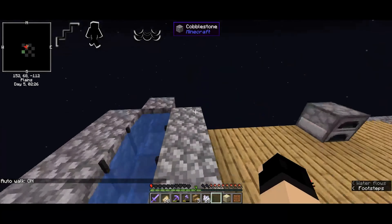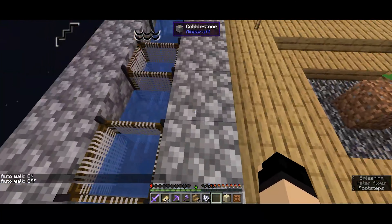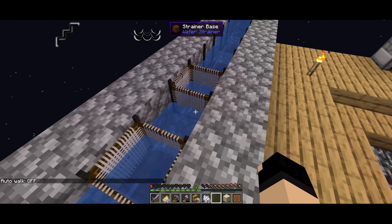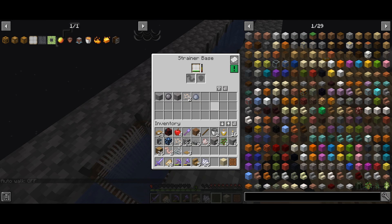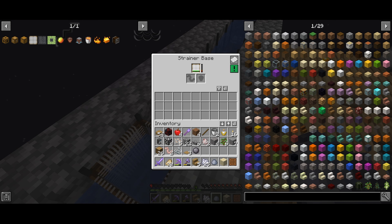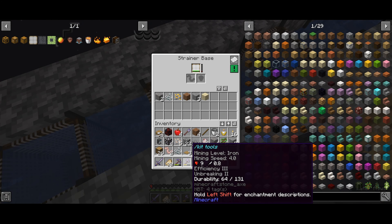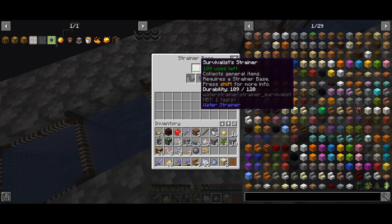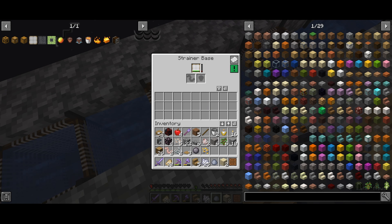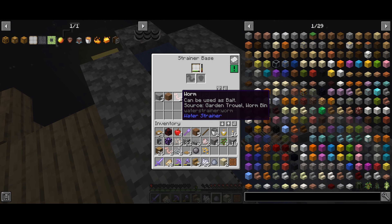So we gotta start here. Need more string to make a bed. How about this - once we make a bed, we'll end the video for today. More iron, which is nice. First technically a slime ball. And one more string, and the first gold. And the first dirt, I believe, from the strainer. That's pretty cool. More string.